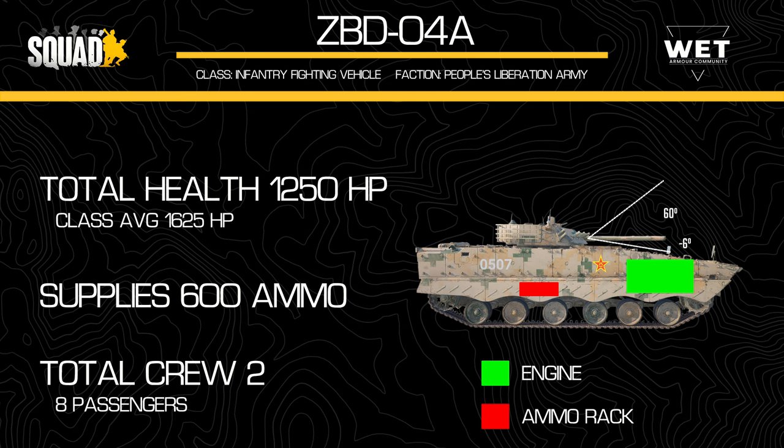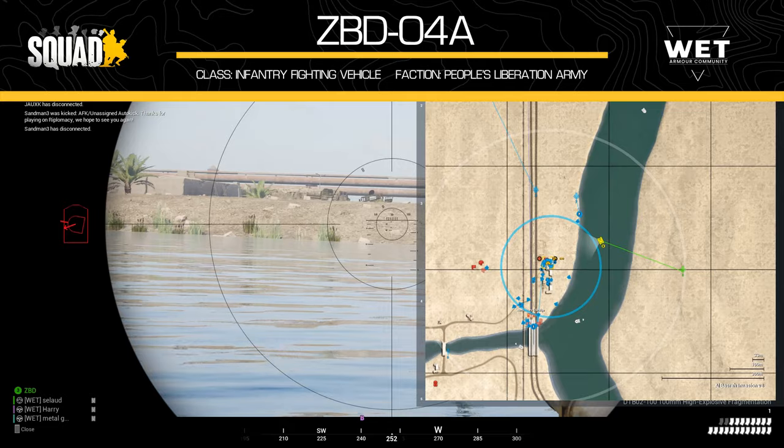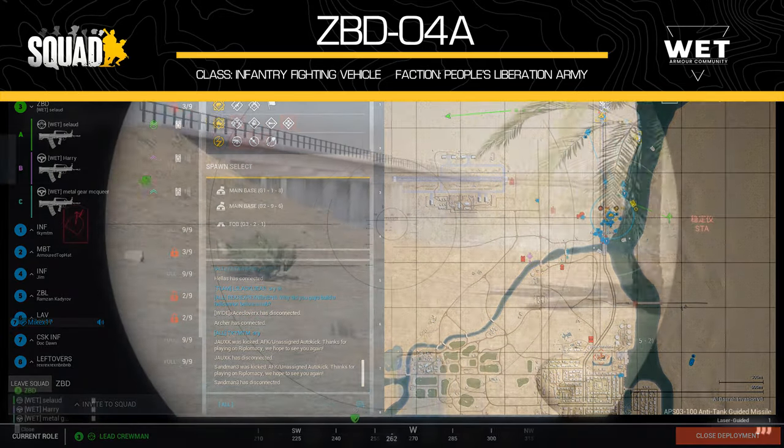The negative 6 degree depression puts it in line with most other Russian vehicles. In terms of elevation, the gun can reach up to 60 degrees, which is okay but nothing spectacular. The vehicle, as standard for other IFVs, can carry 600 ammunition supplies. It requires 2 crew roles to operate — driver and gunner — and can carry 8 infantry, reducing to 7 if the commander seat is in use. The engine is on the left side if looking head-on to the vehicle, and the ammo rack is located beneath the turret on the right. Because of the use of an autoloader, this ammo rack is in the form of a carousel.